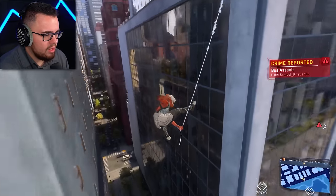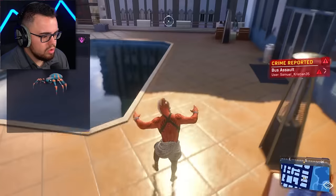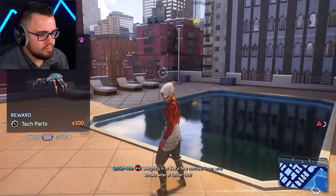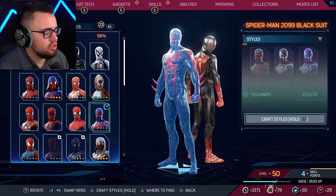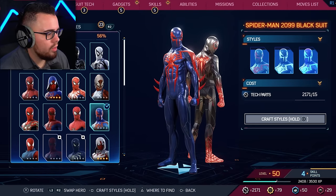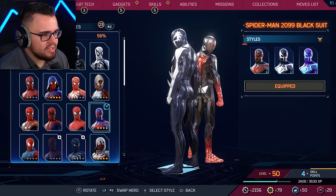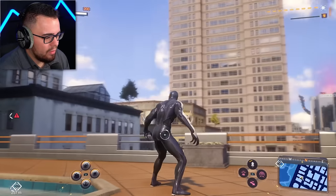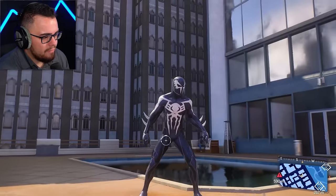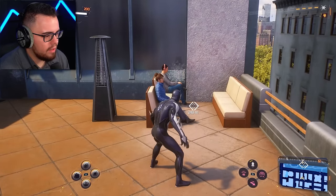We're over here trying to unlock suits but I grabbed that little spider drone. Let's go ahead and unlock Spider-Man 2099 — we're gonna get the tech parts for that because this one right here is nice. Oh my god, it looks like a Spider-Man villain of some sort. I love it. Can I web them? No, they're just gonna sit there.